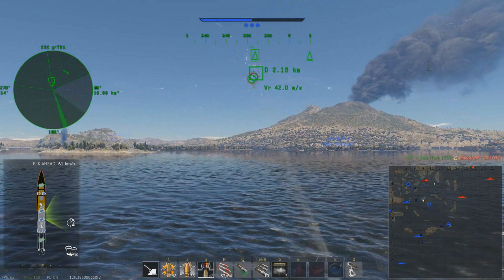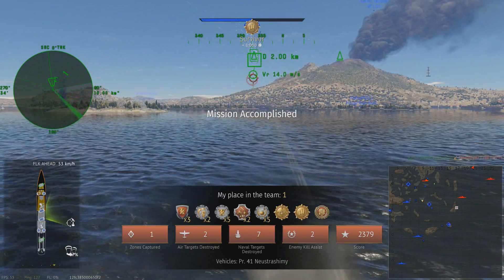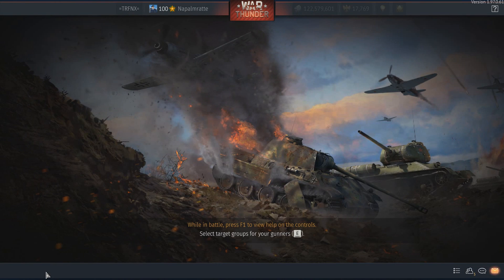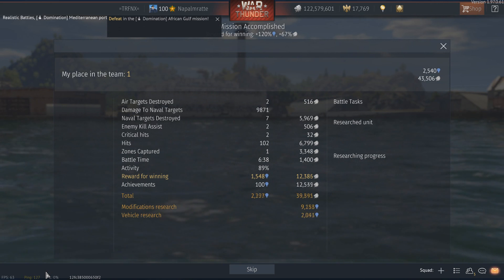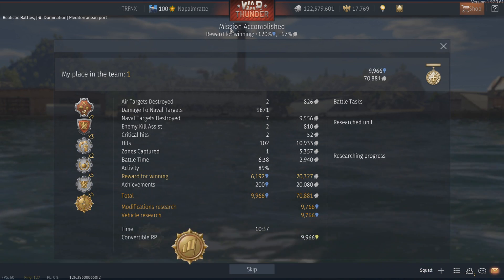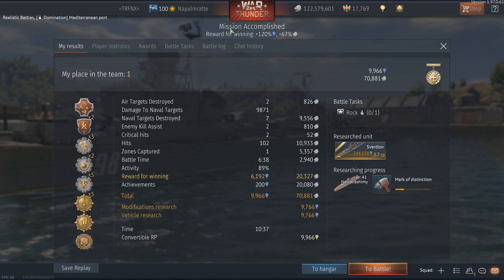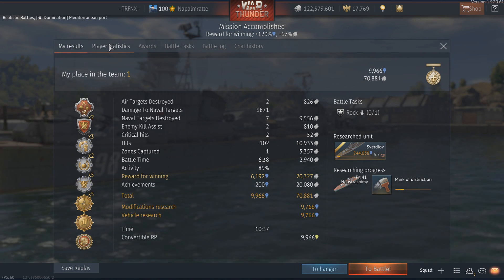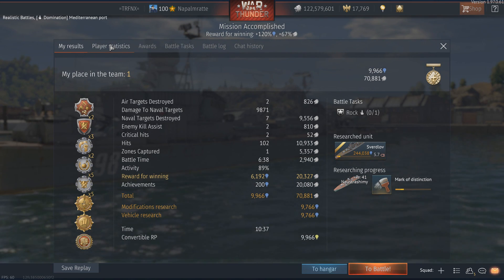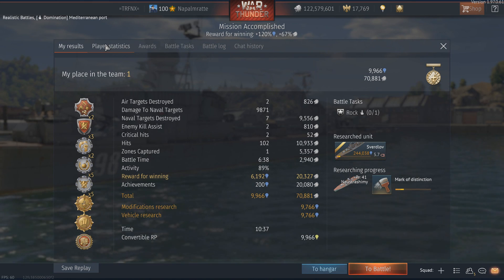If you really want to wait for that, simply wait for the upcoming premium cruiser. That was the best battle I had — close quarters, sitting behind the island, ambushing enemies, having the jump on them. You could see the DPM from the main guns, the anti-aircraft capabilities, and the crazy performance of the 45mm. The result: seven ship kills, two aircraft kills, one cap, 71,000 silver lions, and just under 10,000 vehicle research points. A decent result, but the income in naval forces is not the greatest.